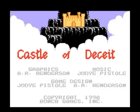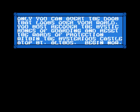The title screen looks promising enough, but the game's called Castle of Deceit, and how befitting — because you're about to be deceived after spending a lot of money on this rare collector's item. Here's the story: only you can avert the doom that looms over your world. You must recover the mystic runes of guarding and reset the wards of protection within the mysterious castle atop Mount Althos. Begin now.